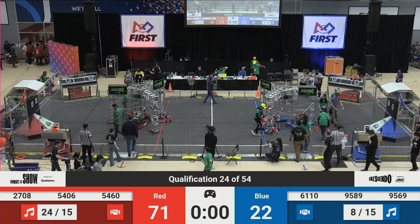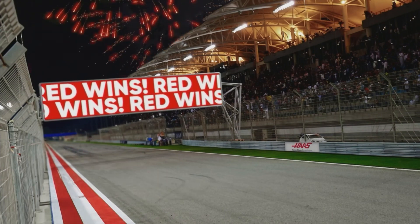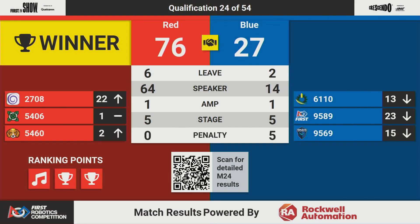All right, results are in. Match number 24 in the books. It's the Red Alliance with the victory, 76-27. We're going to see Red Alliance with three ranking points. Rank number 1: 54-06. Rank number 2: 54-60. And the co-op achieved between Red and Blue. Qualification match number 25 is up next.